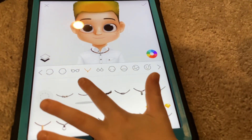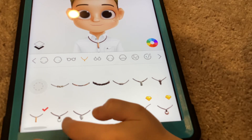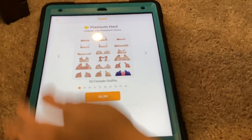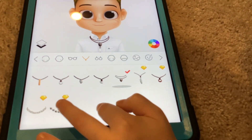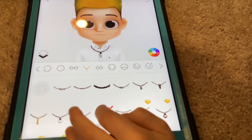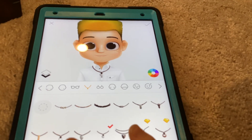Necklace. I think he would wear something related to the ocean — like pearl ones, or a shark tooth? Yeah, like a shark tooth. There's a shark tooth? I think there is.